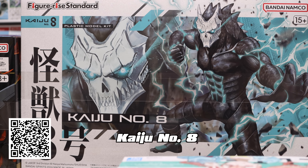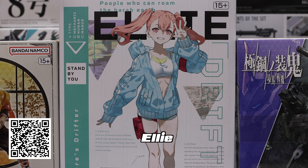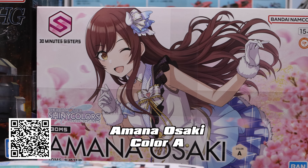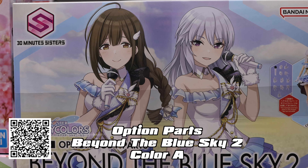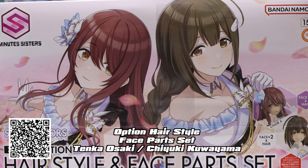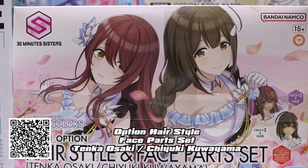For figure eye standard, we have Kaiju Number 8 and Ellie from Sinduality. For 30-minute sisters, we have Amana Osaki color A, option body parts Beyond the Blue Sky 2 color A, and option hairstyle and face parts set Tenka Osaki and Chayuki Kuwayama.